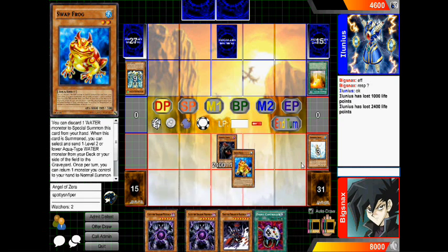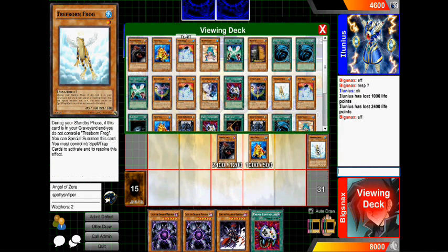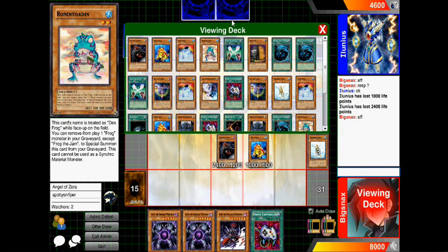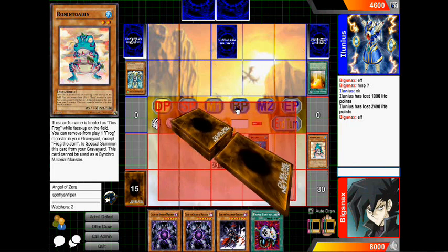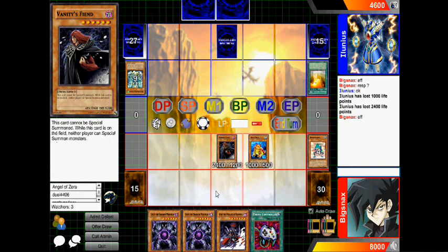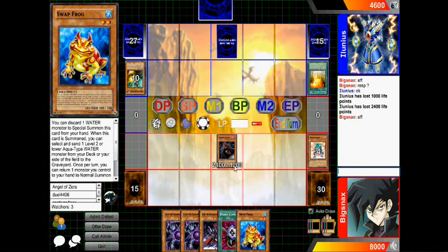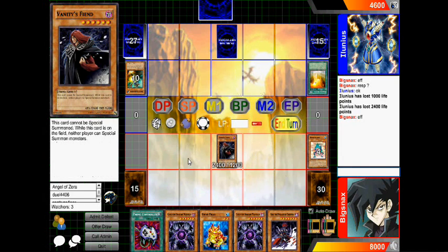I want him not to special summon so I can drop Vanity's Fiend, and all that advantage he's built up in his graveyard will just sit there. So I take the neg one, trying to steer him off special summoning a bunch of monsters, and it works out perfectly. I get Vanity's Fiend, which he probably wasn't expecting, so now he's going to eat 2400 damage and he only has two cards in his hand — his dragons are practically useless. I've got Swap Frog, he only has one card in his back row. I'm gonna push for damage — I'll assume it's Phoenix Windblast or a bluff.